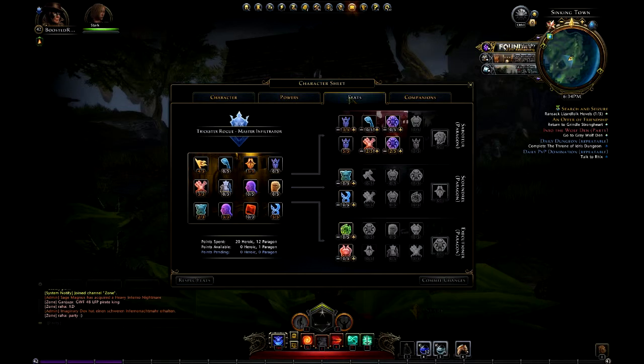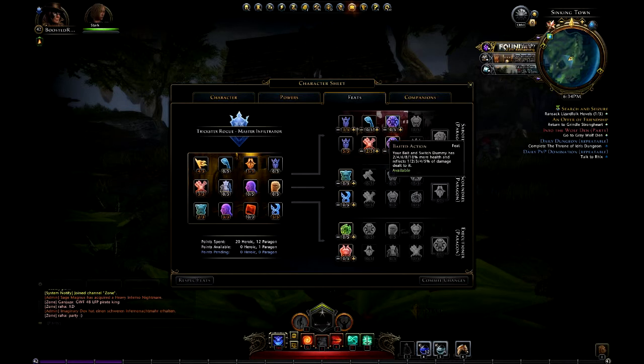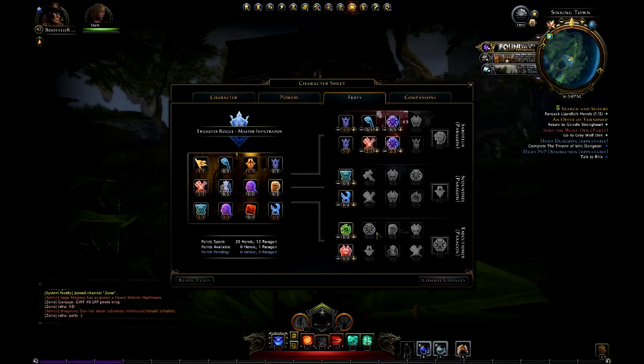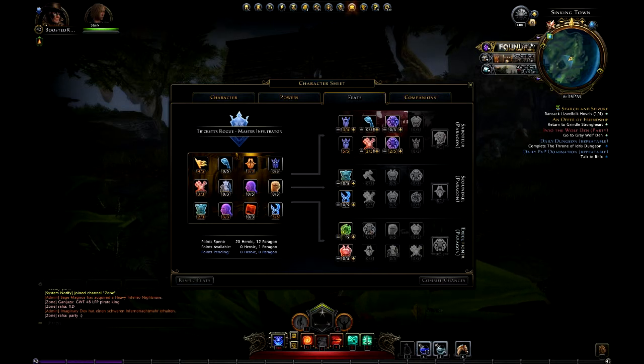That reminds me — feats. I went ahead into the Saboteur tree because I spec'd into it, but on my respec I'm going to go Executioner, which is basically crits and high-damage strikes. If you want to go the Executioner path, go ahead and do that, but for the time being I went with Saboteur.